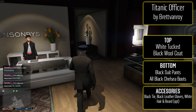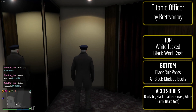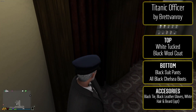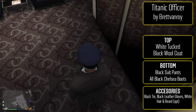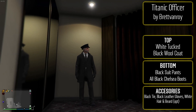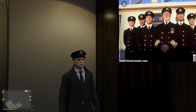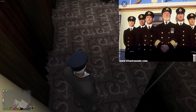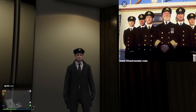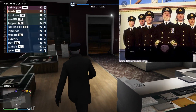The last male outfit with gameplay is the Titanic Officer from Brett. I really liked how this one looked — I'll put up a comparison picture. To make it: white tux shirt with the black wool coat, black suit pants for the bottom with all-black Chelsea boots. Accessories: the black tie and black leather gloves. I went with white hair and a white full beard since the Titanic is old school — if you have an older-looking character it might work even better. You also need the police hat — I forgot to mention that.